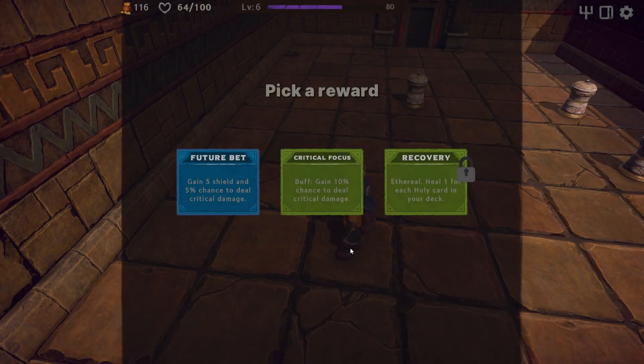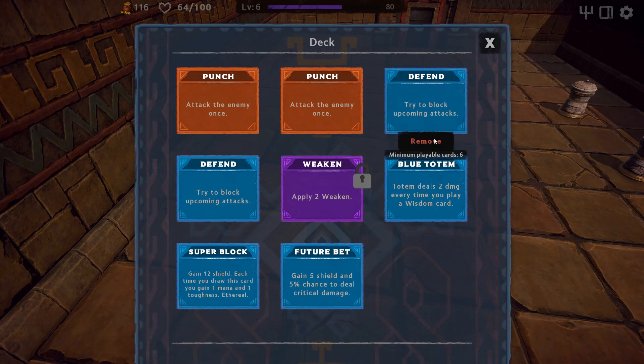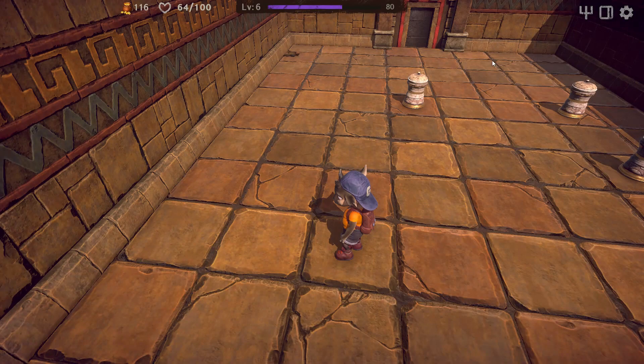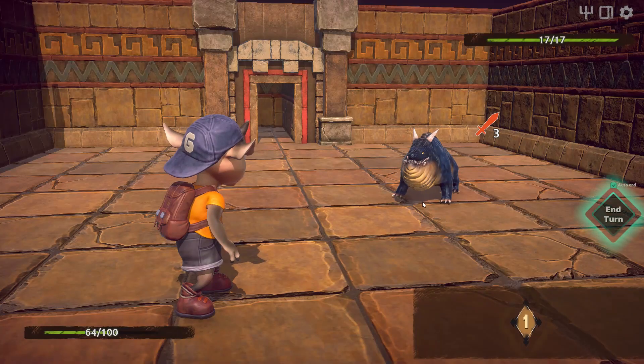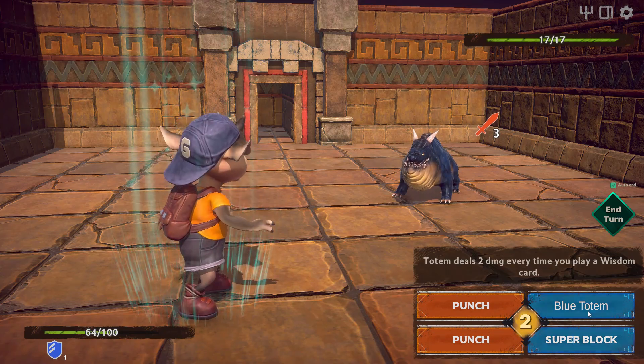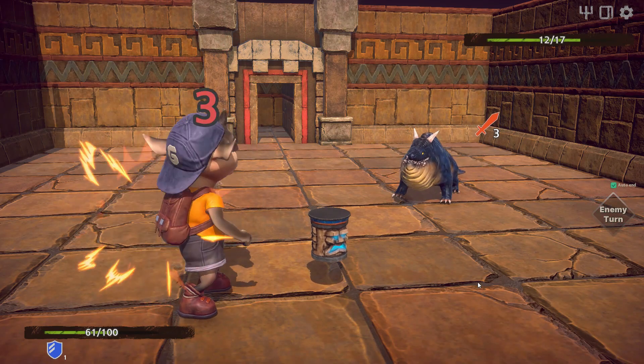In a vein similar to Slay the Spire, you'll have to survive a myriad of trials by acquiring new cards, culling your deck of weaker ones, and leveling up along the way. You'll begin the game with a basic deck of two attack and three defend cards. Your cards will reset whenever you attempt a new run of a dungeon, though you will keep experience points and skills. We'll get back to that in a little bit.